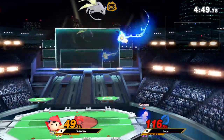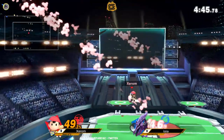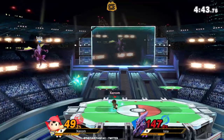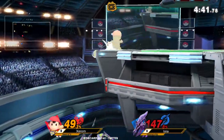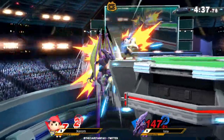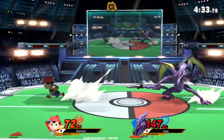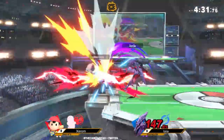A little bit more of those falling up airs — Xerom getting a little bit of leverage off of that. Back throw, not quite enough to kill from center stage. Great GI from Iota. Re-grab? I don't know how much the yo-yo actually helps him here, because the disjoint on the up B from Ridley really kind of invalidates it.